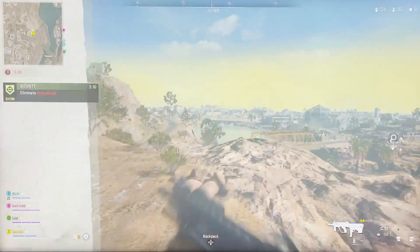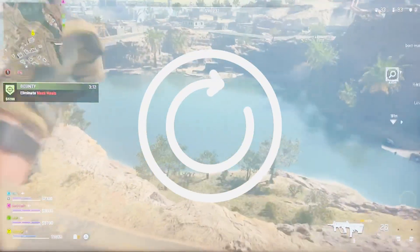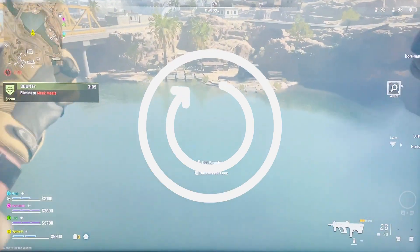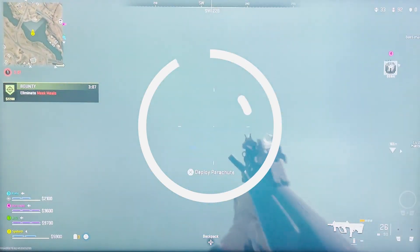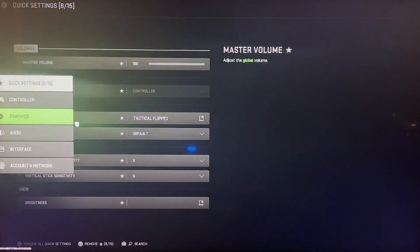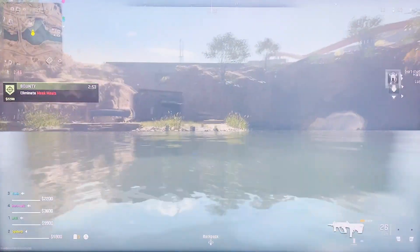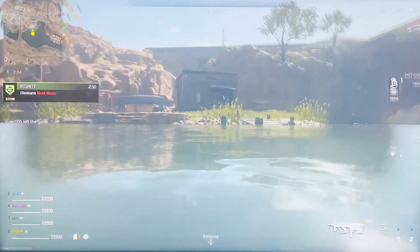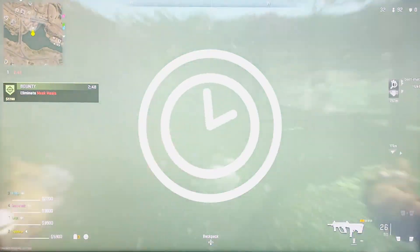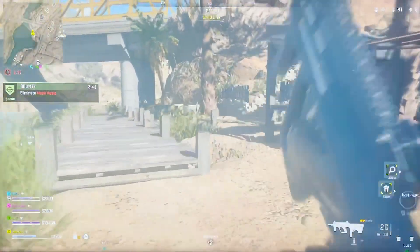So if you are struggling with lag, a lower field of view might put less pressure on the game and you might just be able to play a bit more fluidly with no lag. The second thing you want to do is go to Options again, Quick Settings, go down to Graphics and turn off on-demand texture streaming, because it reduces the amount of data that the game is downloading. It might not look as pretty but you barely notice a difference, and it just means there's less pressure on the internet and the game can focus on just not lagging.